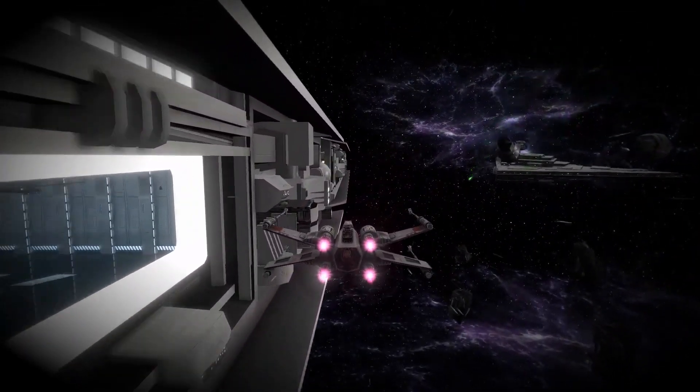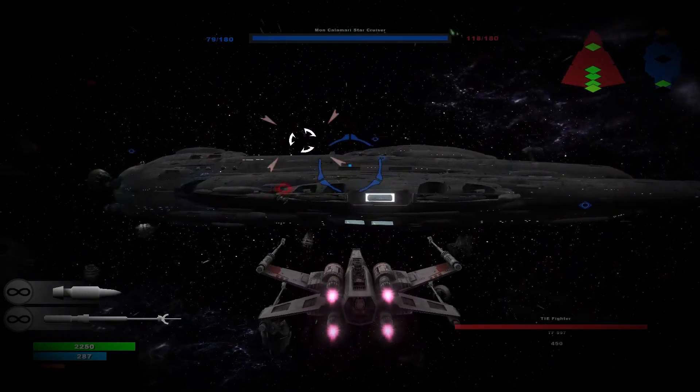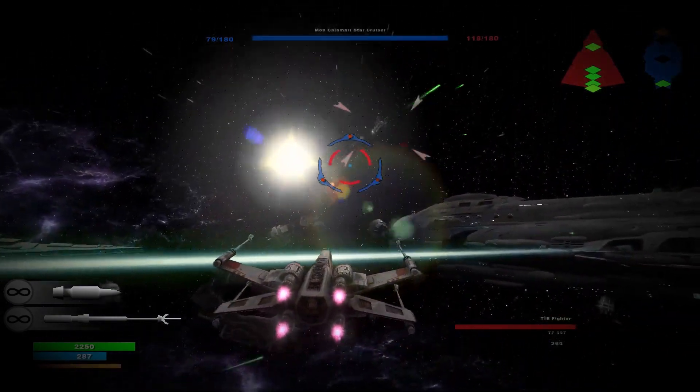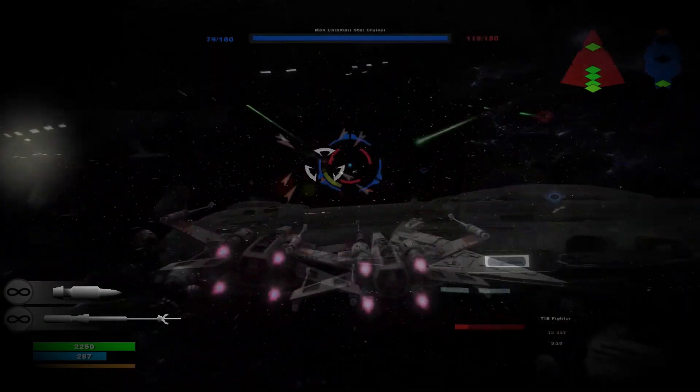Don't let the enemy get away. Activate target tracking to follow their movements. They can run, but they can't hide. The distance indicator will tell you how far away the enemy is, and whether they're above or below you.